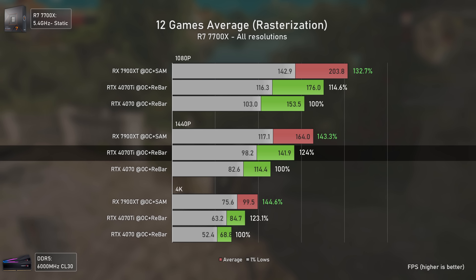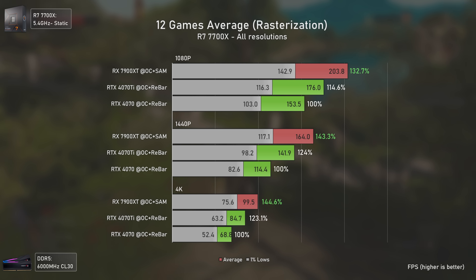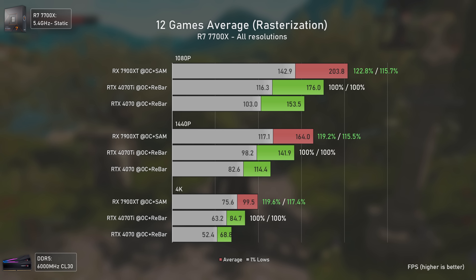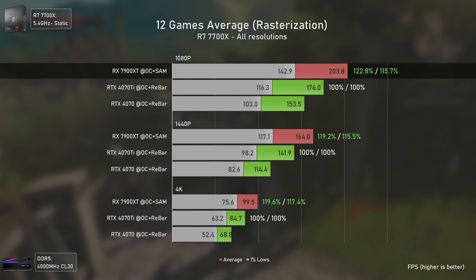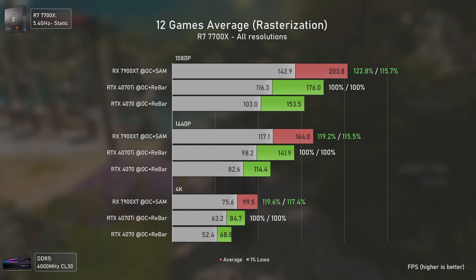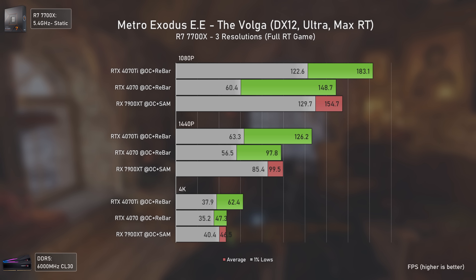The Last of Us, like Forza Horizon 5, was a title where before the recent driver updates the RTX 4070 Ti was faster than the RX 7900 XT, as seen in the non-Smart Access Memory results. But with recent driver and game updates enabling Smart Access Memory, the RX 7900 XT now outmatches the RTX 4070 Ti by 16%. At 1440p, the RTX 4070 Ti achieves 111 average FPS while the RX 7900 XT delivers 133 — 20% faster. At 4K, the RTX 4070 Ti loses performance with Resizable BAR and struggles to deliver 60 average FPS, while the RX 7900 XT delivers a solid 74.